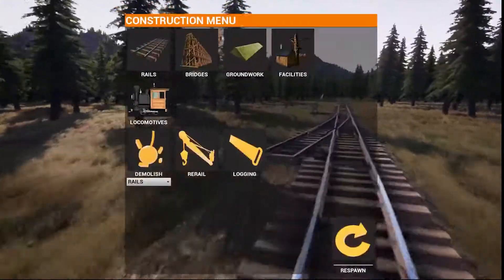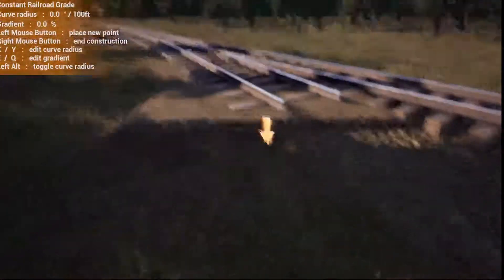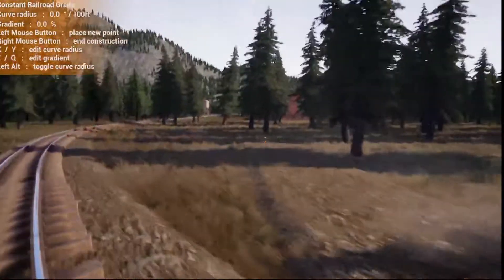You also want to come in on your Constant Grade at this point — maybe snap it here somewhere. If it's up too high, your track will be higher and you can see it's coming through the rails. More on that in the detailed series, so we're going to start here instead and work down.